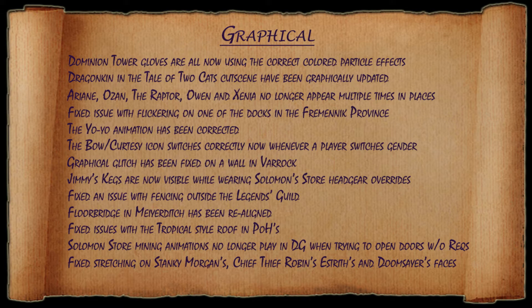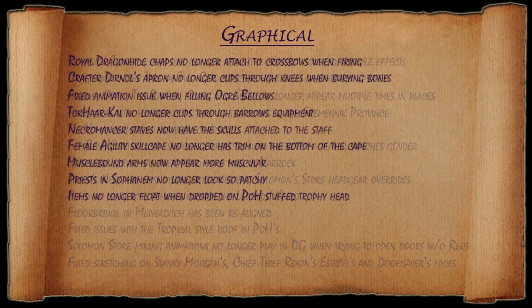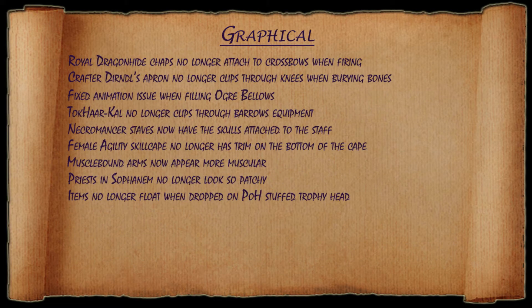They fixed some stretching on Stankymorgand, Chief's Thief Robins, Estrith, and the Doomsayer's faces. Royal Dragon chaps no longer attach to crossbows when firing. Crafter Dirndl's apron no longer clips through knees when burying bones.